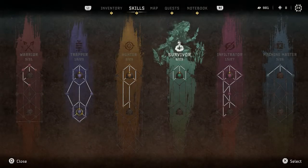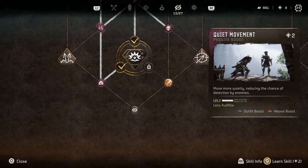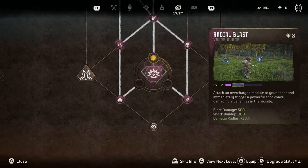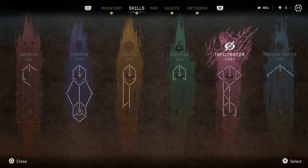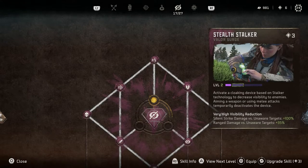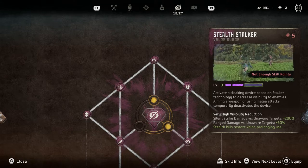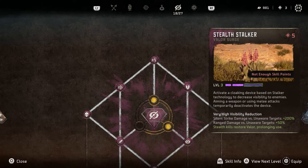I have so many skill points - what am I doing? I can unlock this now hopefully. I will be very much less audible and I now have the capability to do this - that is exciting. Stealth kills restore valor, prolonging use. This has been working for me because any weapon or melee attack temporarily deactivates the device, but what I've been doing is running around laying traps. It didn't last quite as long as I'd like so I'm leveling it up in hopes it will last longer.